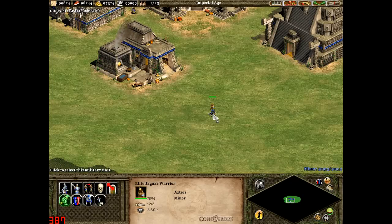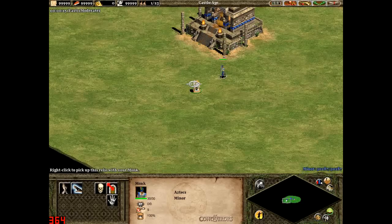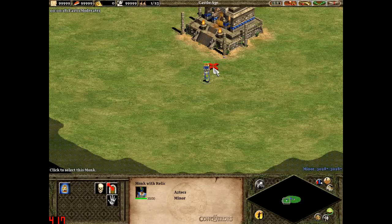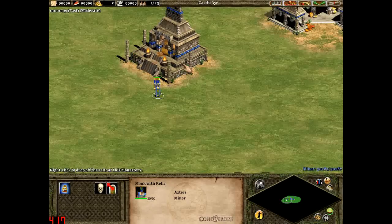Jaguar Warriors also get an attack bonus against other infantry. The team bonus that the Aztecs get is that relics gather an extra 33% gold, so you and everyone on your team will get an extra 33% from relic gold.